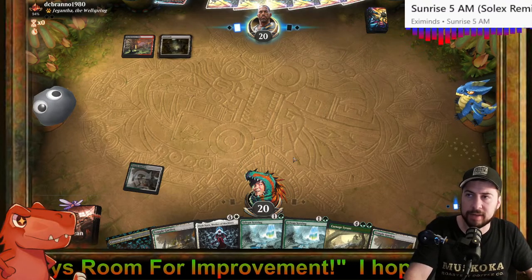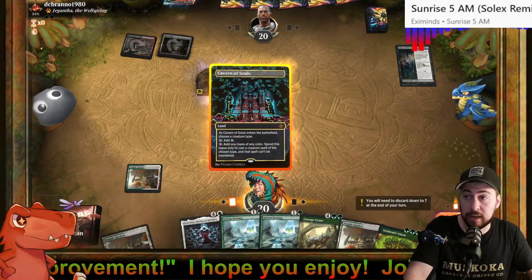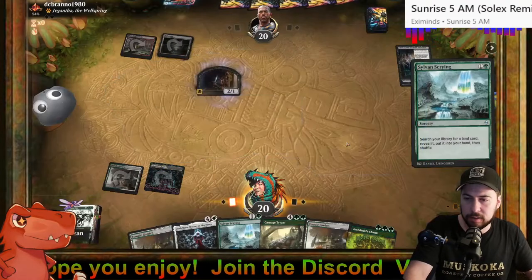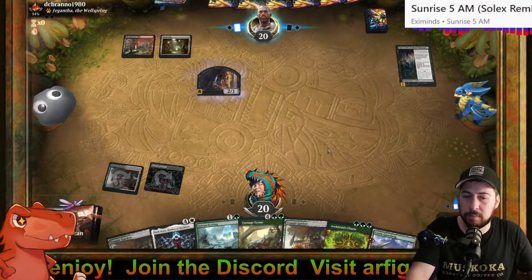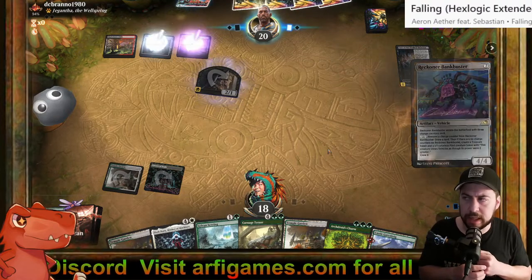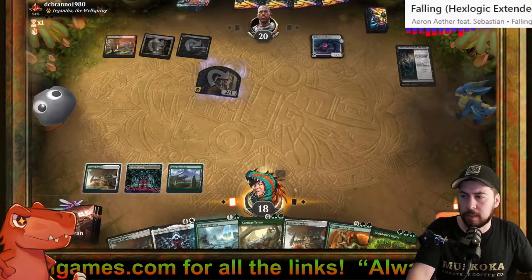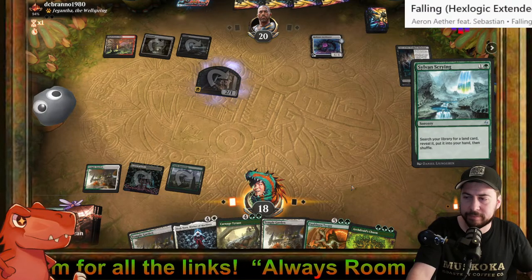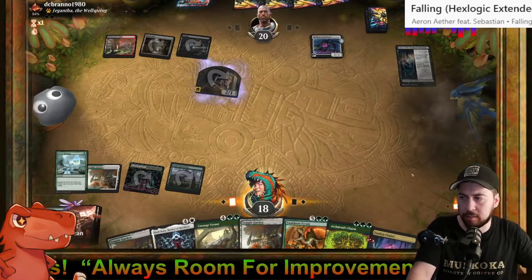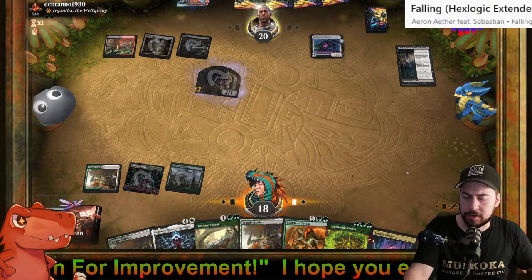Maybe they left that mana up because they wanted to Fatal Push whatever I played. That's certainly getting quite deadly. Cavern of Souls down — I could have paid two to have the second Temple Garden enter untapped, but I didn't really need to. Might as well not take the shock of two if I don't have to. Hopefully Archdruids' Charm next turn — that would be ideal. Vaultborn on turn... never mind, next turn. That's why I play Cavern of Souls.